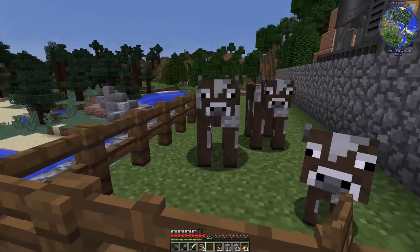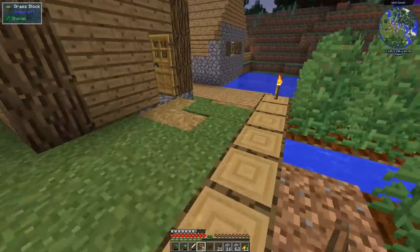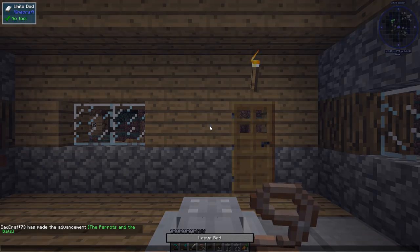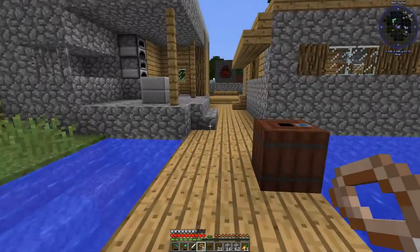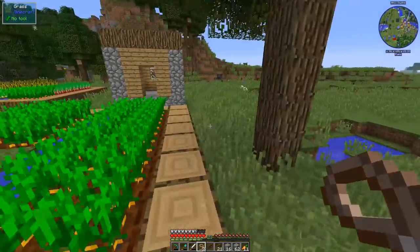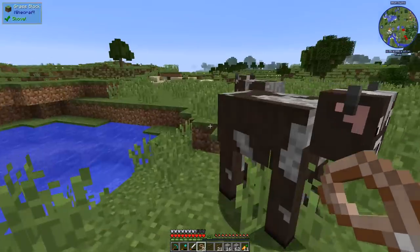Now we can open it and go in and do whatever we need to — everything's good, perfect. We got the parrots and the bats achievement because I bred some cows — vanilla Minecraft, you gotta love it. I'm gonna sleep through the night and then go off and gather up some more cows. I'd like to get a good initial supply so the whole process can go a little bit faster. I'll see you in just a second.